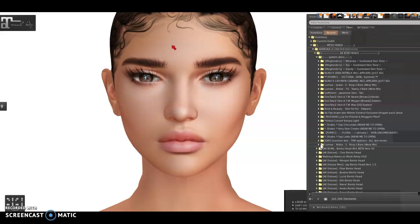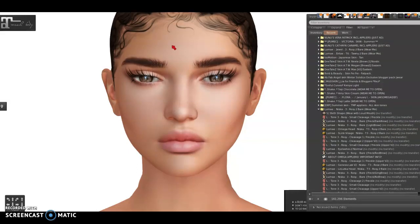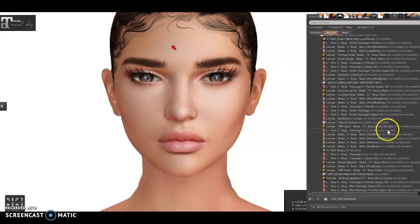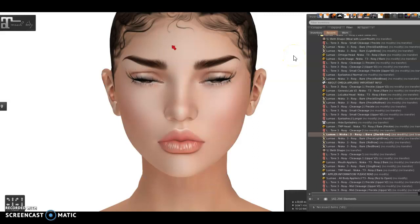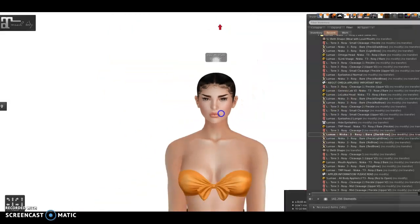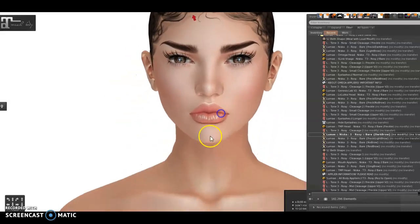Let's start with Lume skin. I'll apply a dark brow because I don't like light colors. And here we go — I'm putting it on. As we can see it looks pretty good. The corners of the eyes are in the right place, nose is in the right place, lips are perfect. And since I'm using Maitreya it also applies on the body.